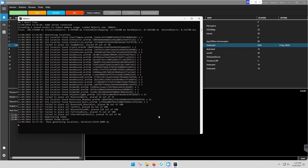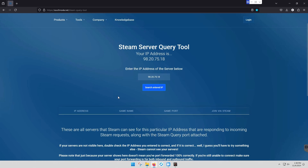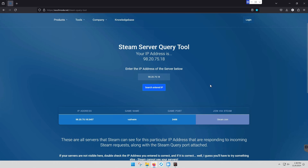I believe it's fully loaded. So now we go to Steam Query Port and see if Steam knows about our server. And yes, it does. Now the game name will never match what you've set the game name to be — this reports something out of the base server file. I've never noticed this to match yet.